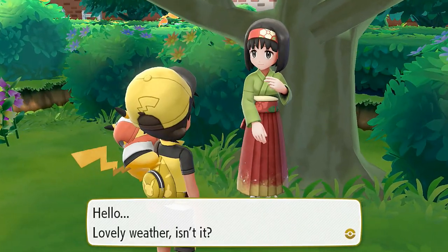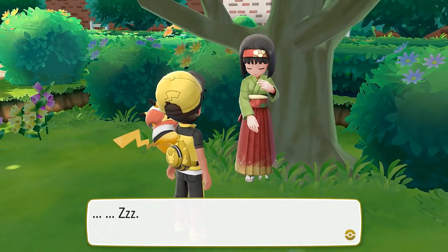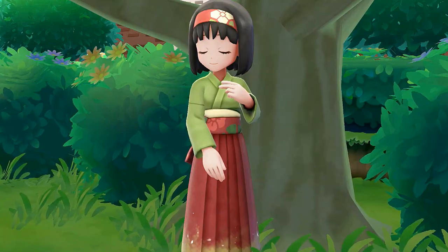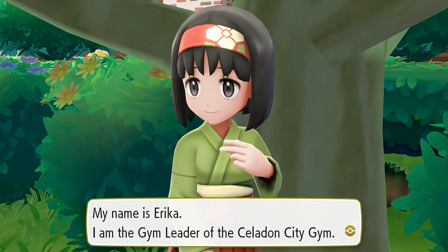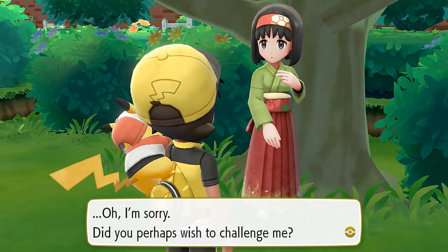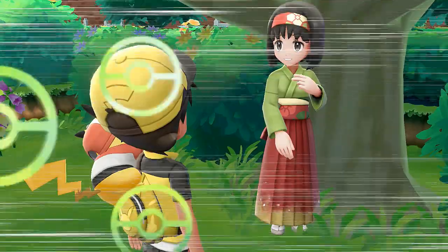Hello! Lovely weather, isn't it? It's so pleasant — she just fell asleep right there. 'Oh dear, I must've dozed off. Welcome! My name is Erika. I am the Gym Leader of the Celadon City Gym. I am a student of the art of flower arranging. My Pokemon are all Grass-type. Did you perhaps wish to challenge me? Very well, but I shall not lose.' Alright, let's do it!